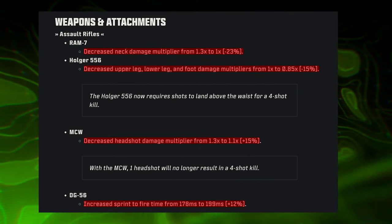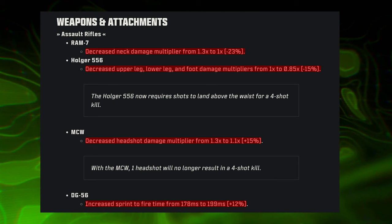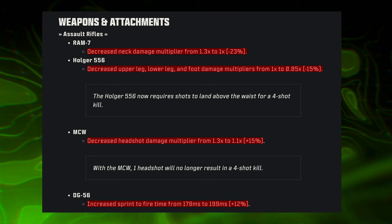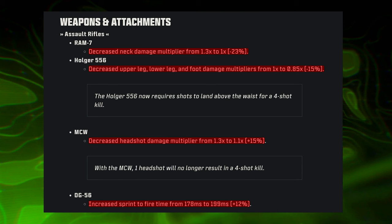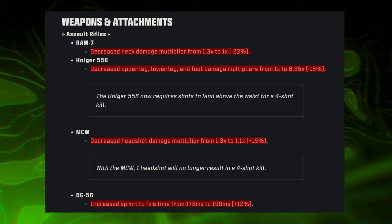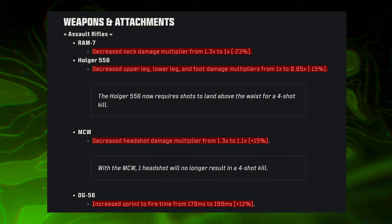In the rifle category, four weapons were adjusted — all nerfs. The RAM-7 saw a decrease to the neck multiplier. The Holger 556 saw decreases to upper leg, lower leg, and foot damage multipliers, now requiring shots above the waist for a four-shot kill. The MCW saw a decrease to the headshot damage multiplier, which removes the four-shot-with-one-headshot kill potential. The DG-56 received an increase to sprint-to-fire time.